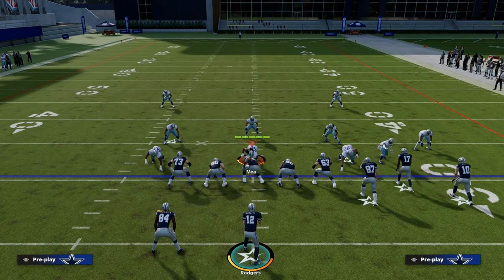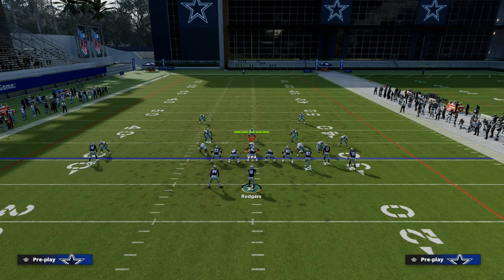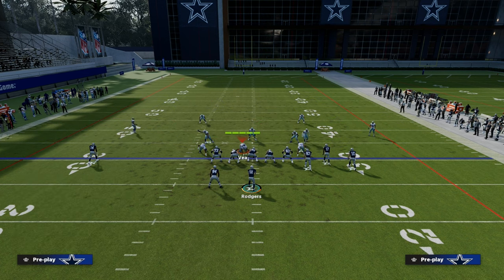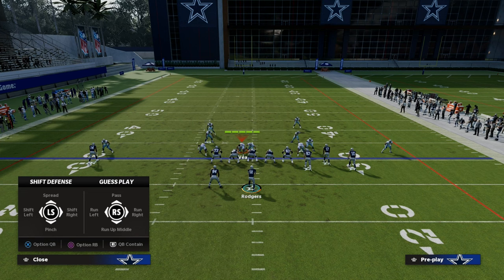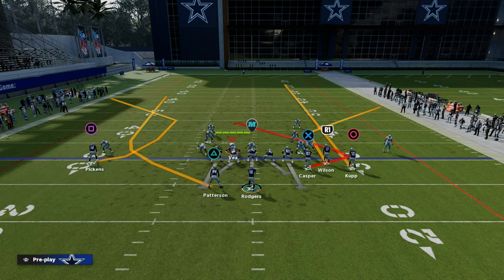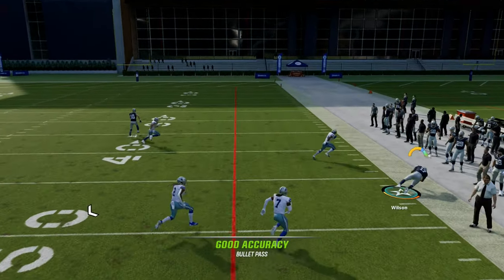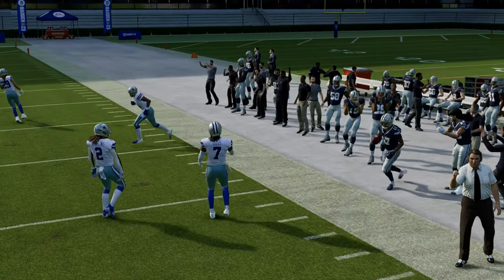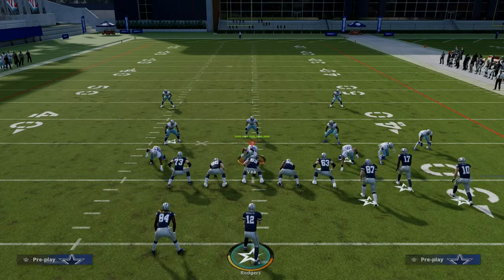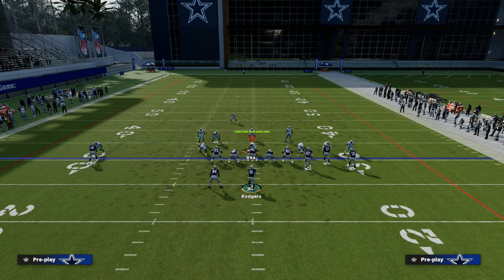I think having man beaters everywhere is super, super important in a good power play. And then this play also beats zone. Skimbo talks about taking your man beaters and turning them into zone beaters — I couldn't agree more with that sentiment. Any good power play has to be able to beat not only man but also zone. This is where the short side bunch is so good this year, because you can flood the zones to the short side. Cover four, cover three — it doesn't really matter. They're not going to stand a chance against your short side flood to the right.